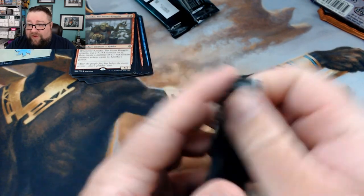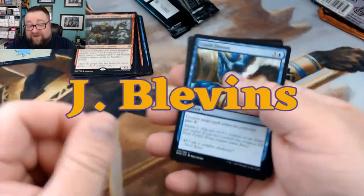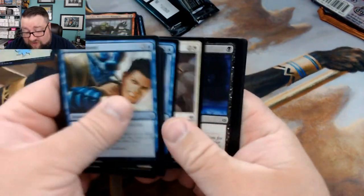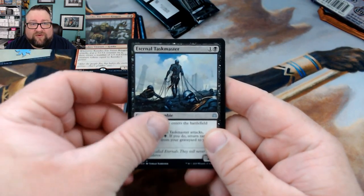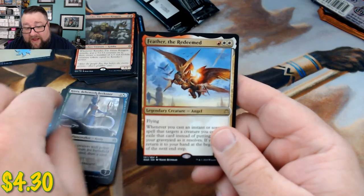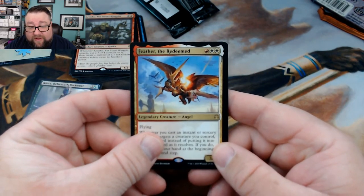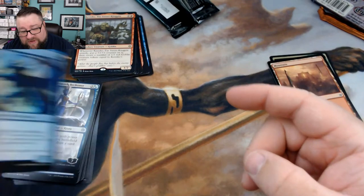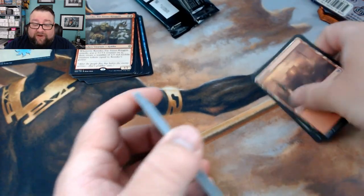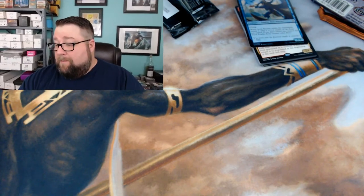This one is for Mr. J. Blevins, for being the first person to find the channel through our TCG storefront. Opening his pack: we got a foil — Skarrgan Hellkite — Eternal Taskmaster, Kiora, and hey, Feather the Redeemed! This card is seeing a lot of play right now, some cool stuff happening. The foil is Aven Eternal. You get those two, Mr. Blevins — greatly appreciate you checking out the channel and purchasing from us on TCG.